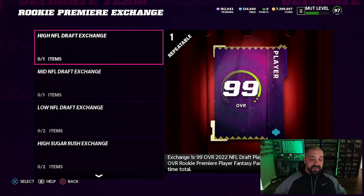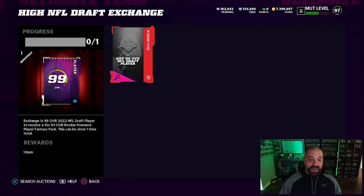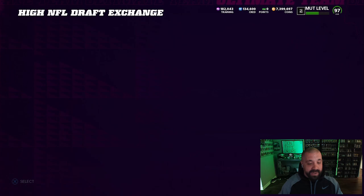Now, how else do you get those 93-overall cards for the sets? The solos are one way. A second way is through exchange sets — some are repeatable more than once, some are not. For example, if you exchange the Travon Walker 99-overall card you get a pack containing 10 of those 93s. So really you're exchanging that 99 for another 99 of your choice, since 10 93s build one new 99.